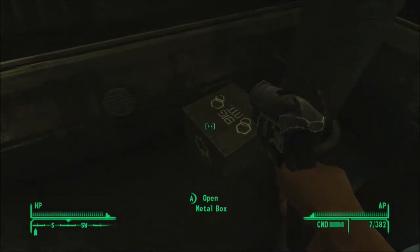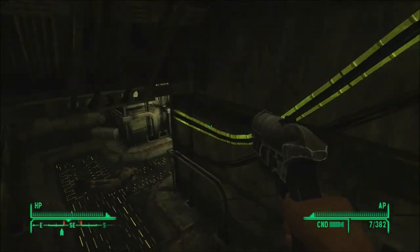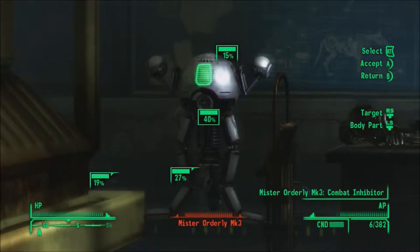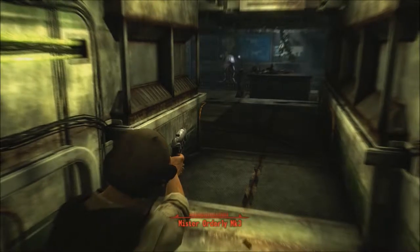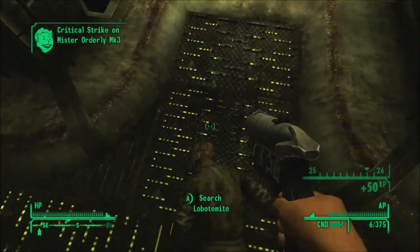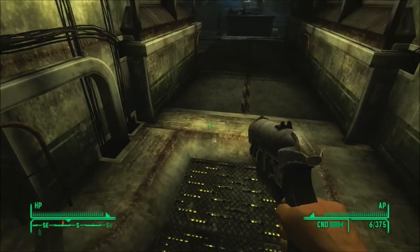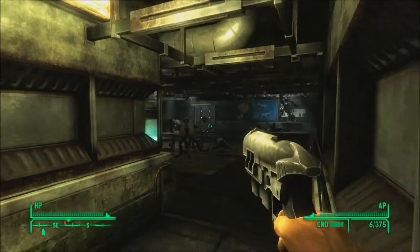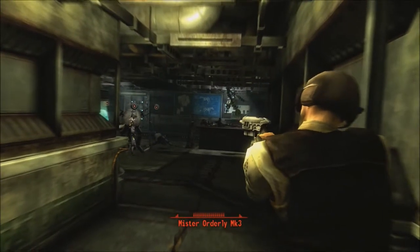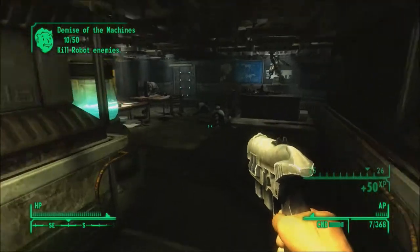There is something hostile down here. Mr. Orderly — a combat inhibitor. Let's see if we can disengage that. Or not at all. Well, that didn't work at all. The lobotomite apparently found its way in here. If it happened, it'll probably happen again. Let's see if we can get any critical hits on it. There we go, and there we go — that brought it down fast. Energy cell, scrap metal. We're not going to pick up any of the flamer fuel because it's basically worthless.